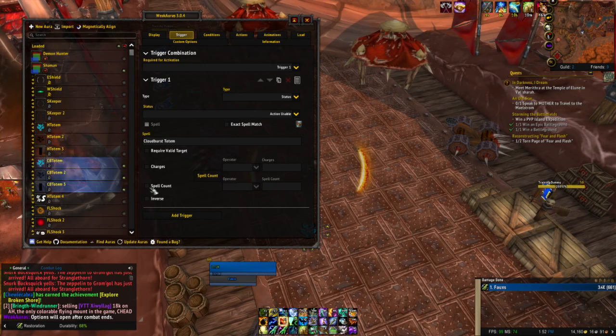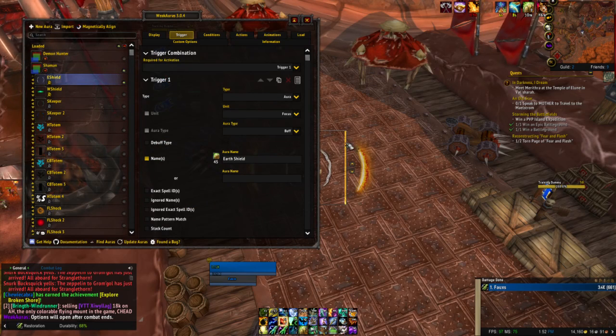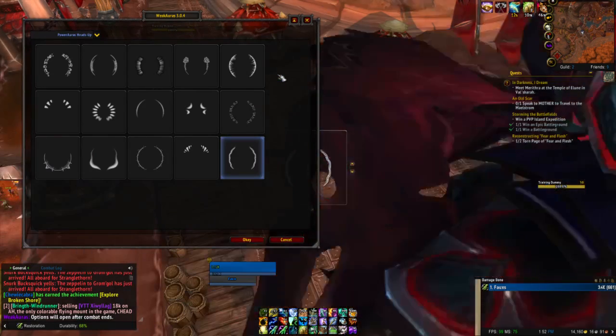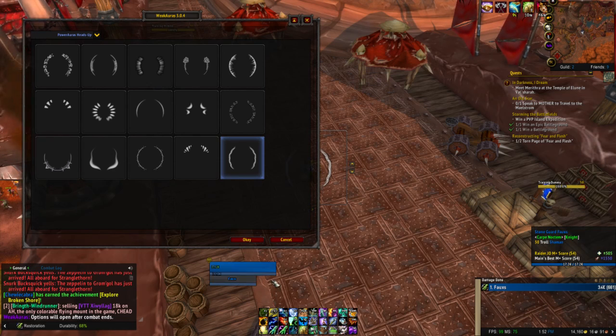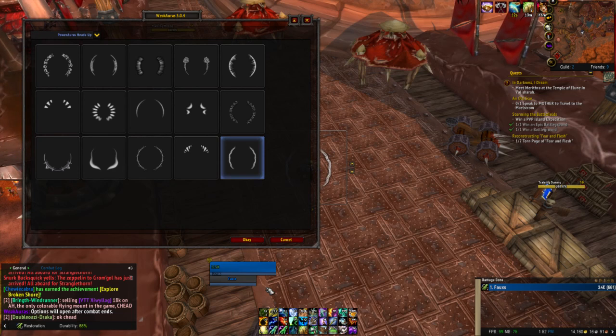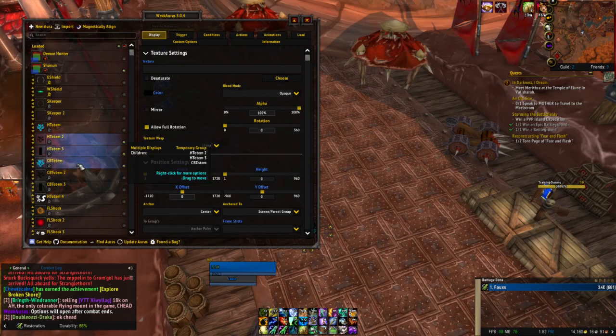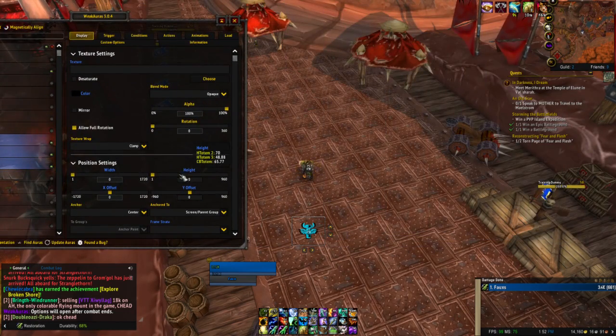I have instant Lava Bursts — lots of them. That's crazy. So with the Earth Shield though, it's always going to be on my focus target. My focus target is always here — should I put something there? Should I move the totem? Yeah, let's do that.